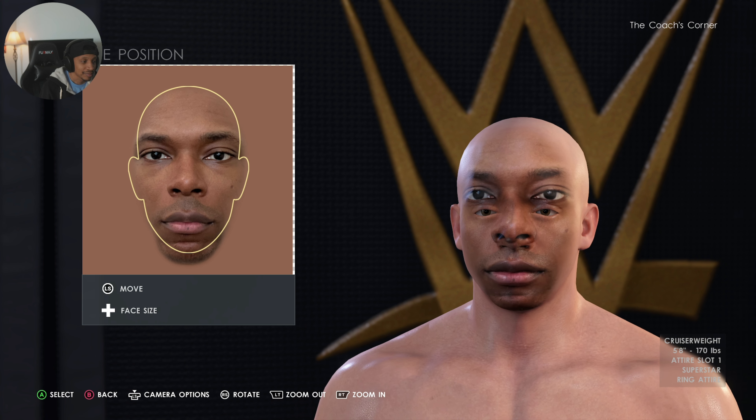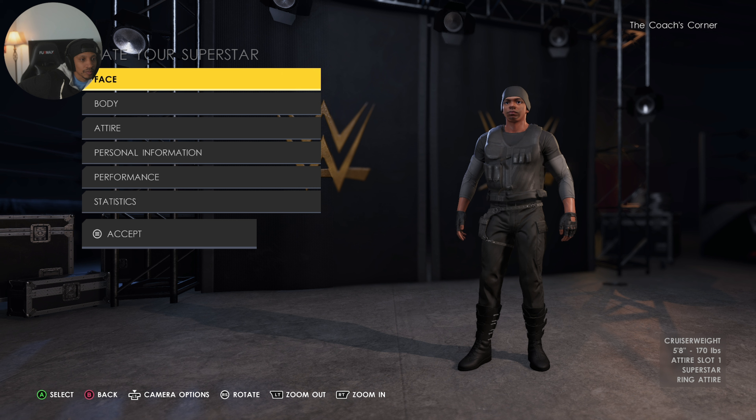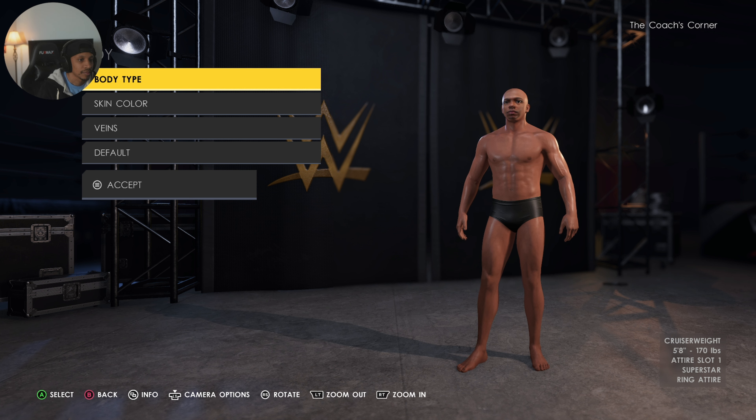MyRise — the character creator is solid. The fact that you can download images and overlay them over the face model and then reshape it to match, basically like tracing your face in the game, that is dope. I've already seen some of the things people are coming up with, and the modding community is going to have a field day with this. You can literally make your face in the game. I think they did pretty good with MyRise, though there are still things they could have brought to give it a little more punch.